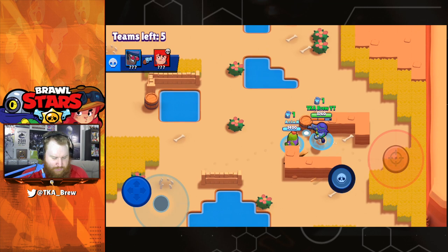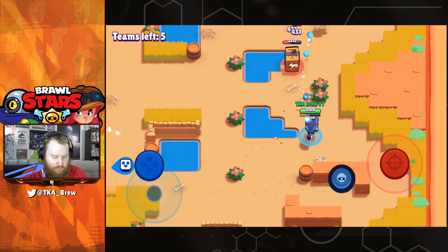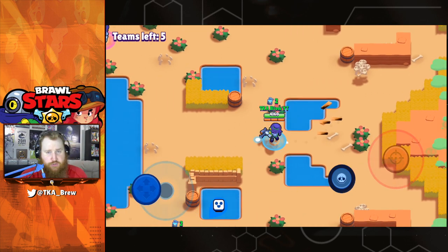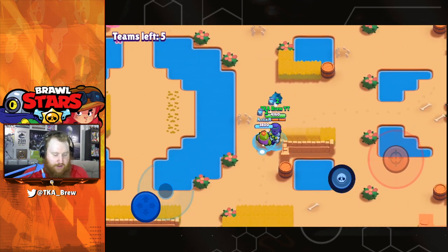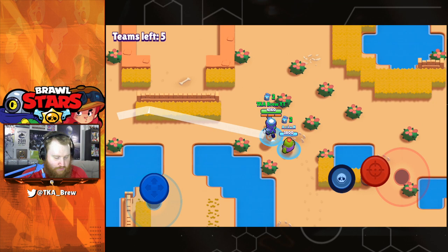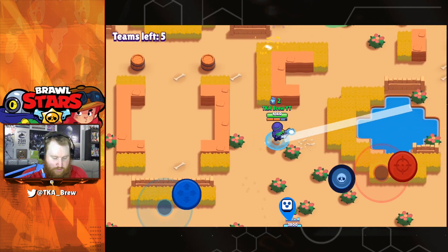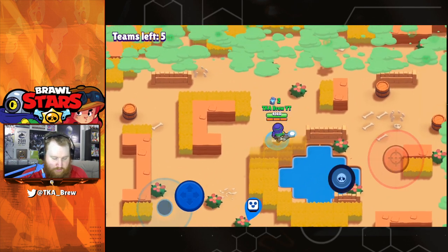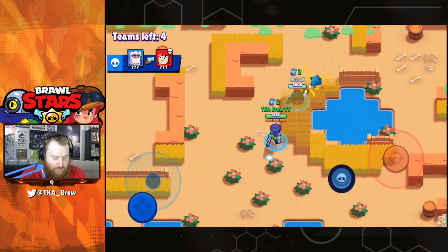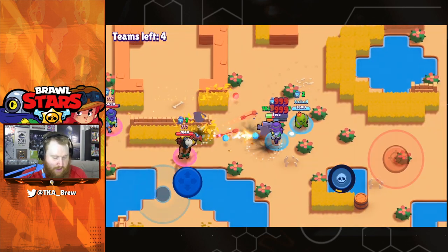There we go, first power up. My strategy for Duo Showdown is always to make sure I get enough power-ups. Power-ups are the key to any Showdown match — the more power-ups you have, the more OP you'll be and the more likely you are to win the game. Let me just check this corner to make sure we don't run out of power-ups.